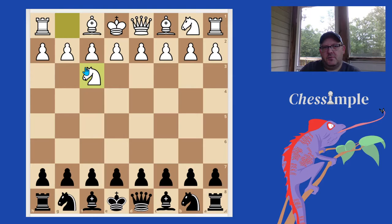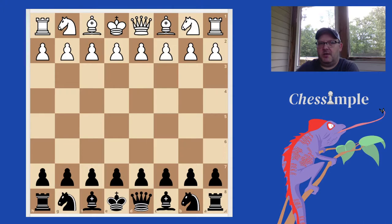You can go for this general plan if they play Knight to F3 on move one, if they play C4 (the English), or even if they play something weird like B3 — you can go for that standard Slav setup. It's kind of cool in the sense that it's universal and you don't have to learn a system against all these other openings.